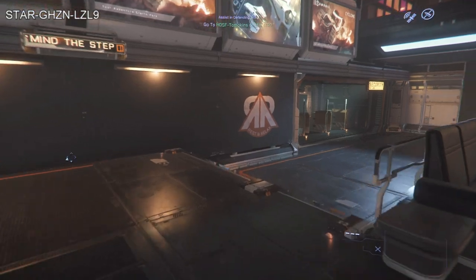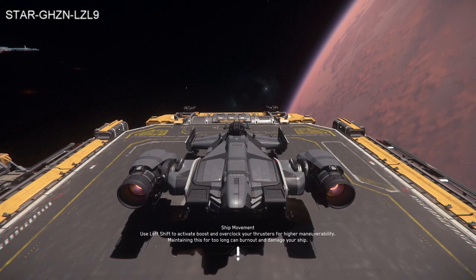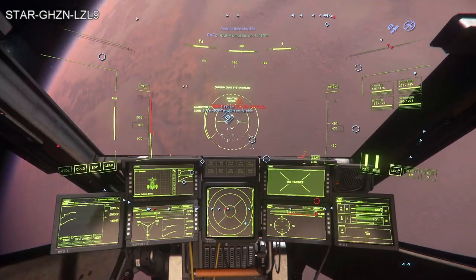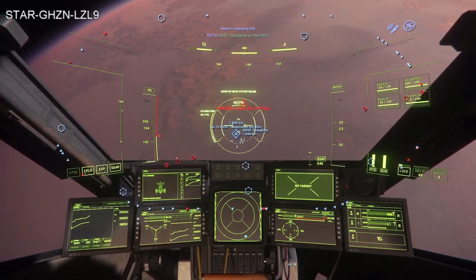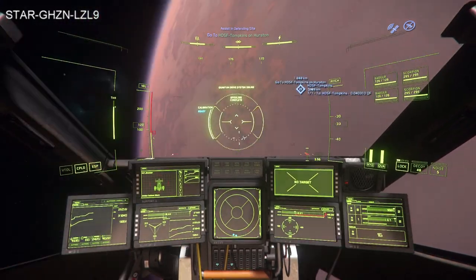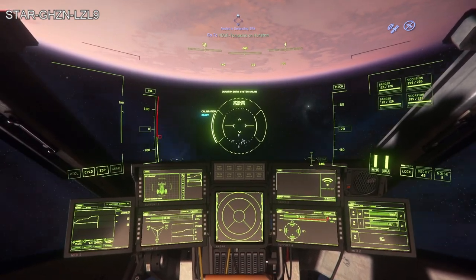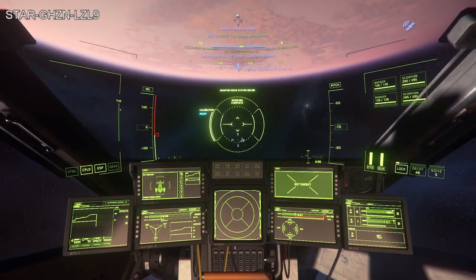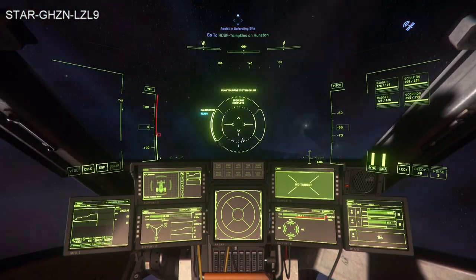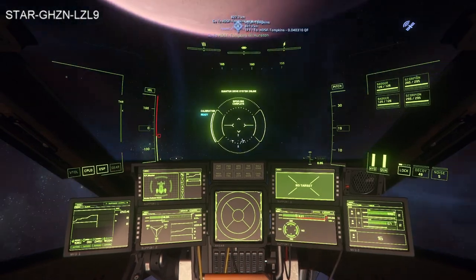I've got my gear and a multi-tool, but I'm going to need some guns. While getting those I'll get my ship out. We're in the ship now, heading to HDSF Tomkins. I'm going to jump ahead and show you the error I encountered and a potential way to get around it, because the AI in this game has gotten a lot better. I'll also show a trick for getting gear loaded onto your vehicle more easily once you arrive.